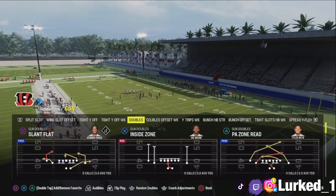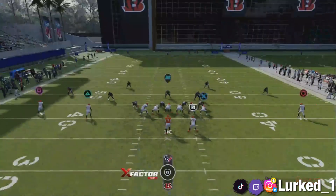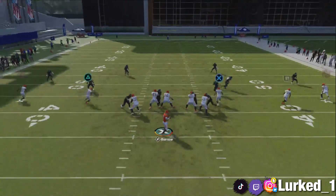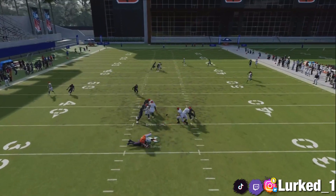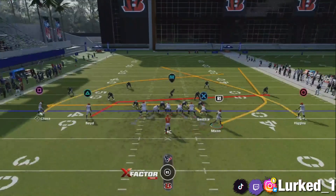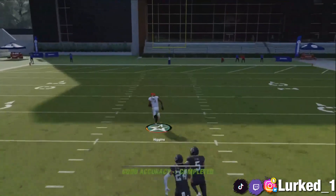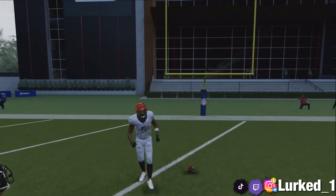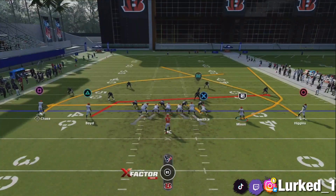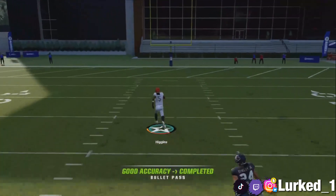Now moving on, I'm gonna show y'all how to beat Cover 4 Quarters — it's gonna be the PA Zone Read again. All you want to do is put your running back on a wheel route and motion your running back out. The read on this play is gonna be the circle receiver — he's gonna be wide open in the middle of the field. Put the running back on a wheel route, motion him out, and the circle receiver is gonna be running wide open against Cover 4 Quarters for a one-play touchdown. It's gonna be money every single time.